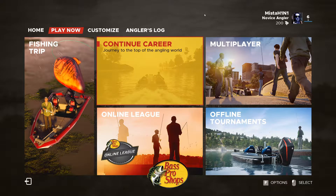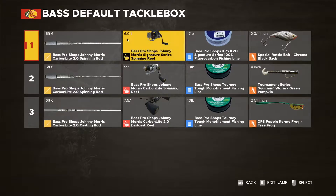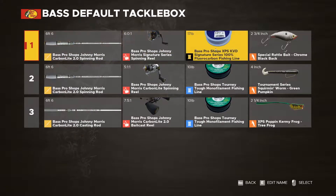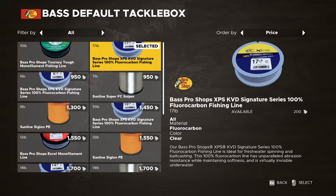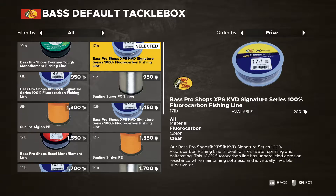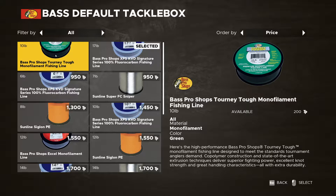Hello everyone, welcome back to a brand new episode of Bass Pro Shops Fishing Sim World. Today we're going to continue our career mode. Before that, let's go into customization and show you my equipment. I have this new reel I bought during the last video, and I ended up buying a 17-pound fluorocarbon line — it's clear in color. I think this should be better as opposed to the green-colored one.